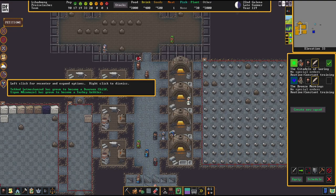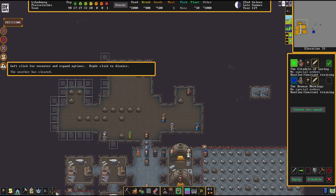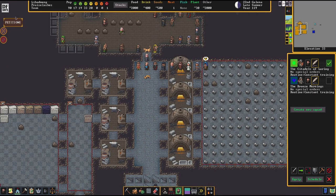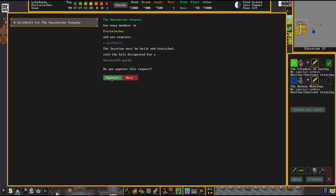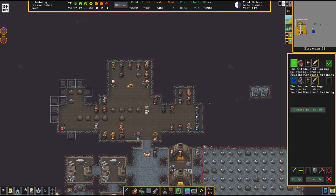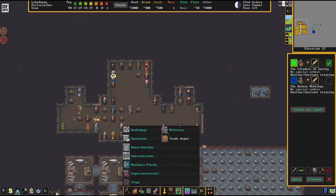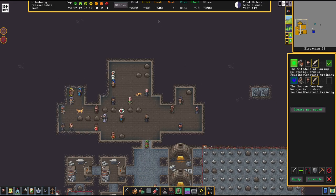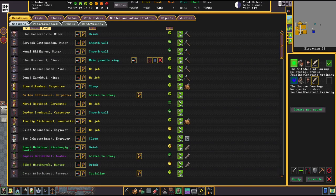There we go. Culture, my friends - culture. Be happy. All in all, Praise Lashes dwarves are pretty happy, except for one. Who's that unhappy dwarf? She's the planter. Okay. Why are you unhappy?